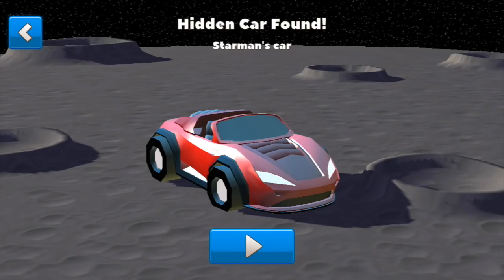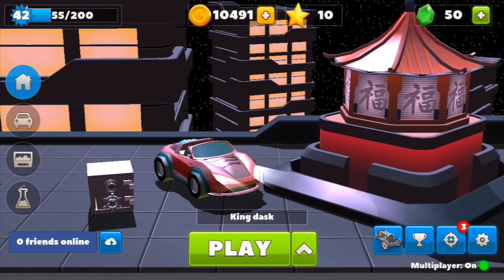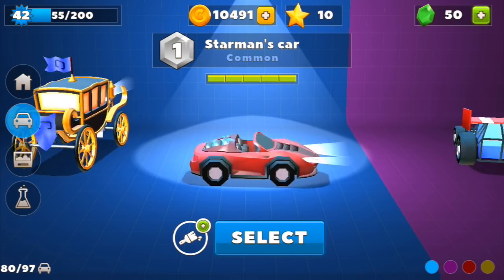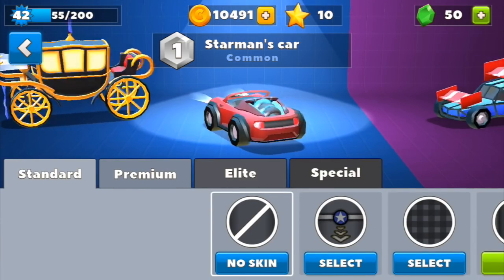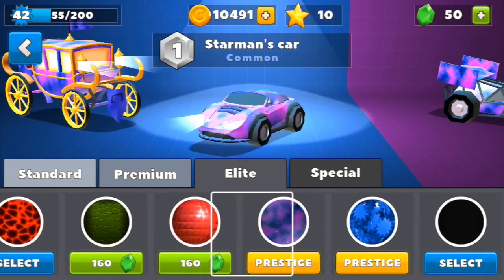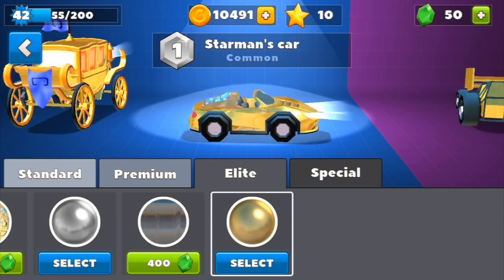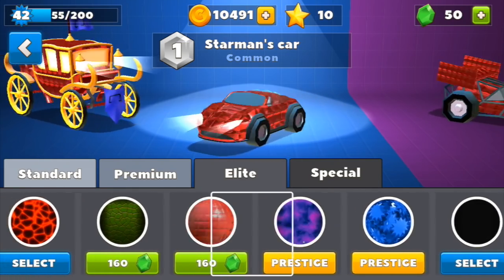I'm going to show you the car a bit more — it looks absolutely awesome. I want everyone in the comment section to tell me their favorite hidden car animation sequence. Mine is probably either this car's, the phantom car from the mansion map, or the royal wagon we just unlocked on the castle map. The back of the car has a blue plasma spinning around the engine. I'm playing around with the skins trying to figure out which looks coolest with the blue plasma. Tell me down in the comments which skin you think looks best, and I'll use the one with the most recommendations.